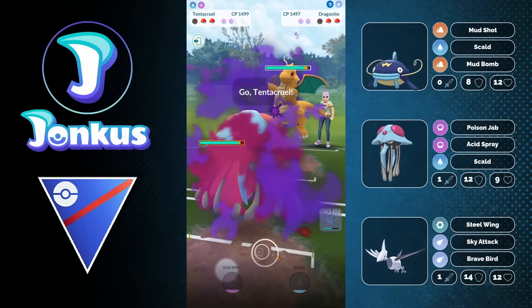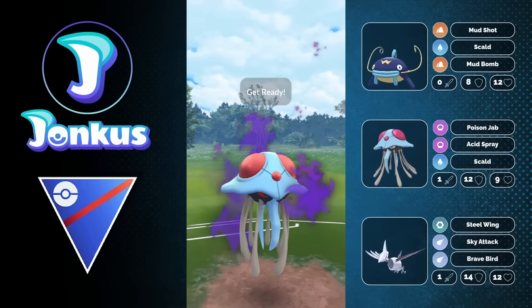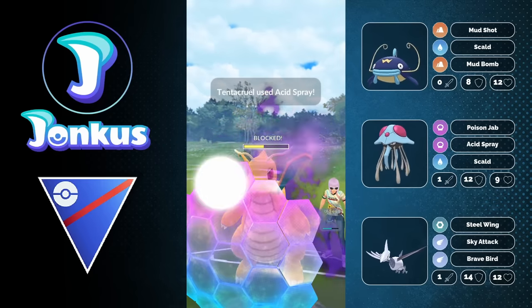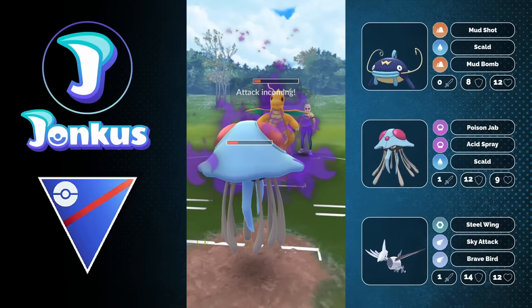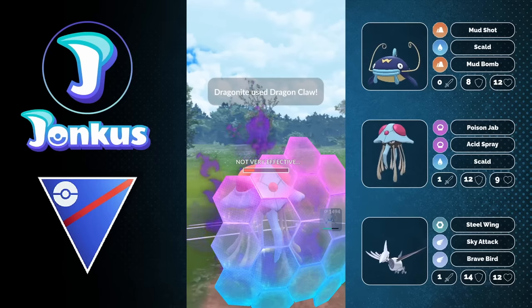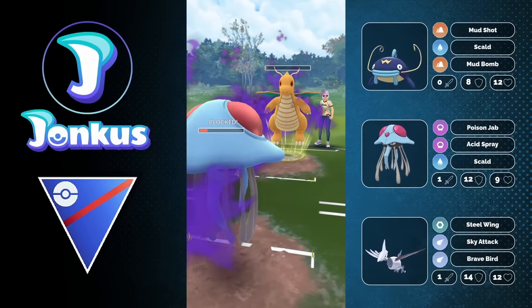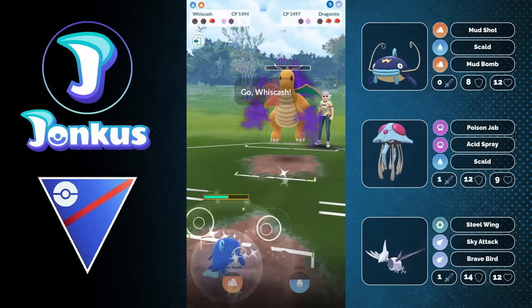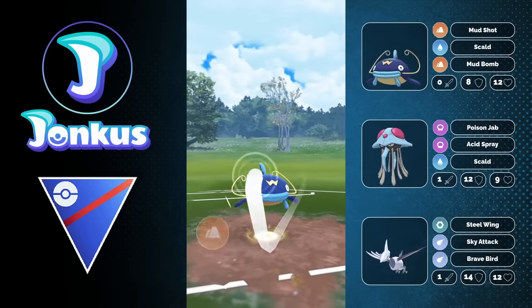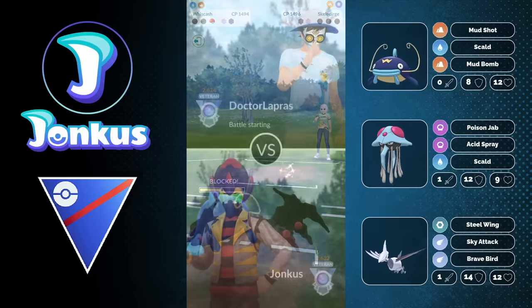Now they only have one Incinerate and there's a Dragonite in the back. Here you see the beauty of Acid Spray — if you don't have it, there's a trickier matchup. But with Acid Spray, you can just drop the opponent's defense and still get the shield. Poison Jab is chunking away. I still use a shield because if I get one more in, I'll put them in range to farm down with my Whiskash. I let the move go through, farm them down, and this is basically the game. The opponent can't do anything — we go for a Charge move and they can't reach two Charge moves in time. Let's move on to the next opponent.